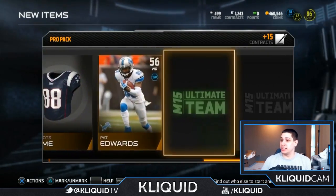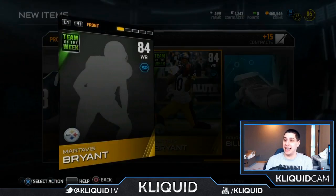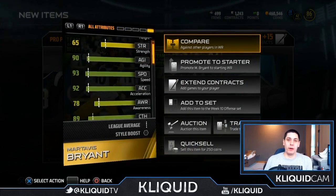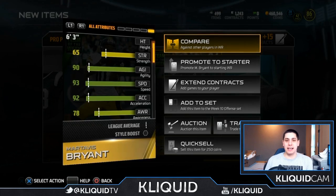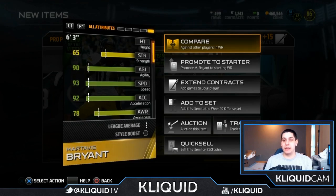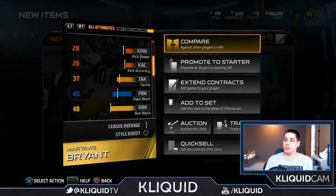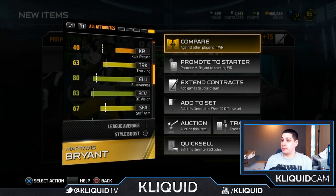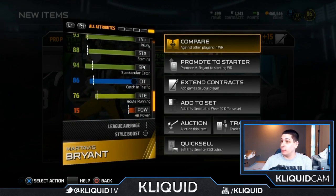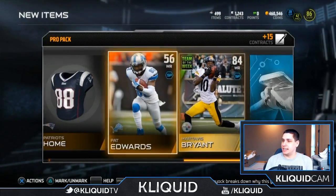Let's take a look at these pack openings. The first pack — we get Martavis Bryant, 84 overall. This is a nice item, guys. I'm actually going to be putting out a budget series episode for wide receivers in the coming days, so be on the lookout for that. I'm happy to get this in the first pack — that's pretty beast. I'm pretty happy about Martavis Bryant, no complaints.